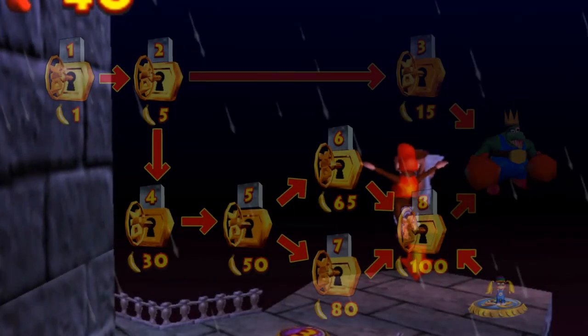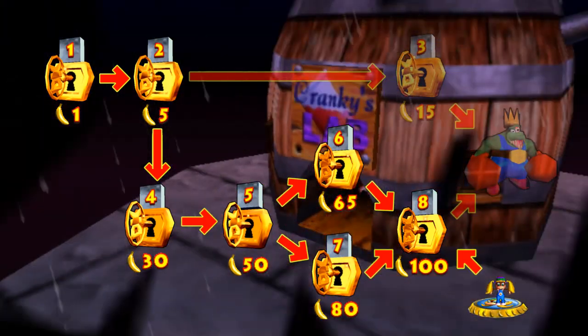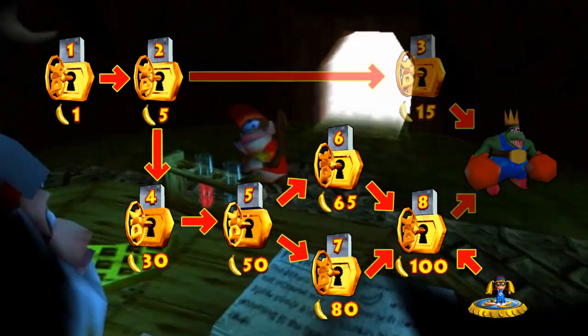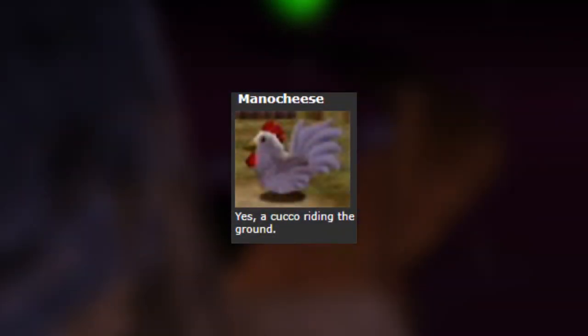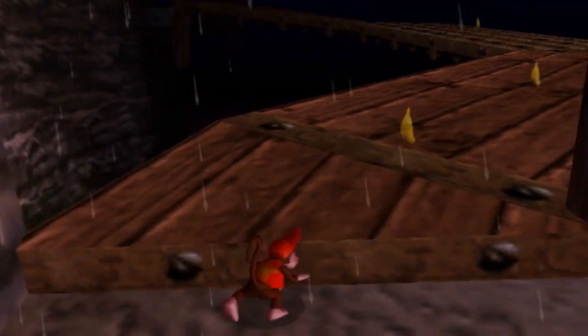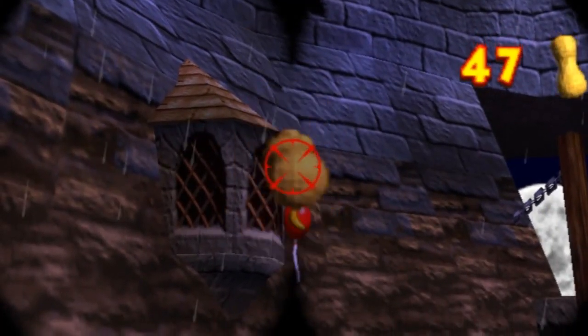Until mid-June 2009, you still needed Monkey Port, 100 gold bananas, and six of the eight keys in order to access Hideout Helm. However, on June the 9th 2009, a glitch hunter called Mano Cheese discovered a way to enter Hideout Helm without obtaining 100 gold bananas, kickstarting the craziest 4 days in Donkey Kong 64 glitch discovery.